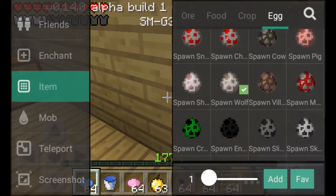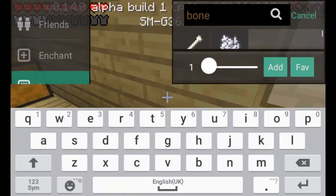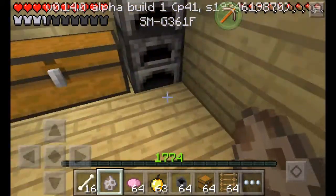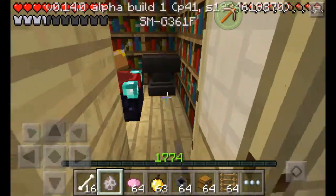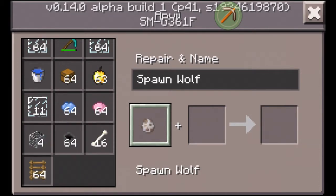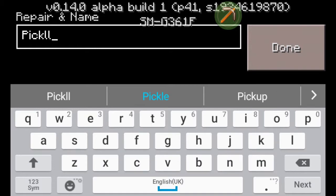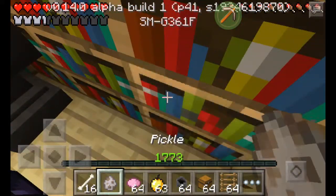If you want to give your dog a name, you need a name tag, but you need experience for it. I'd recommend getting good experience for it just in case. Put your egg in and then call it a name — I'm going to call mine Pickles. I know that's a weird name, but yeah, so you've got the name Pickles like that.